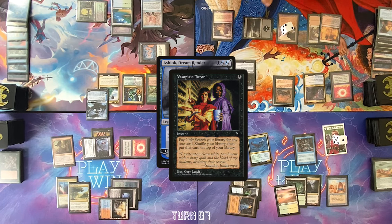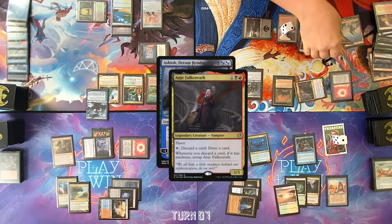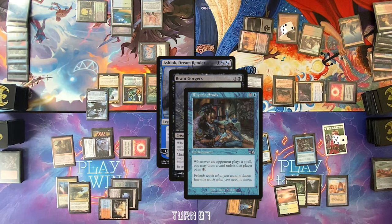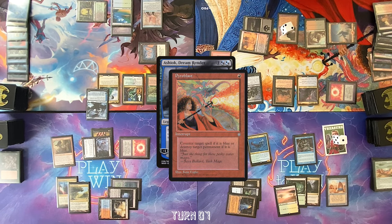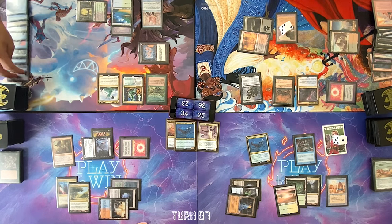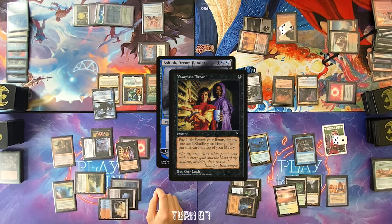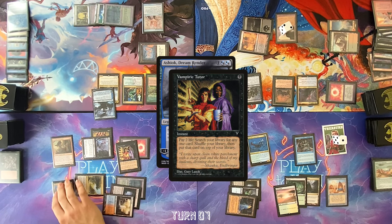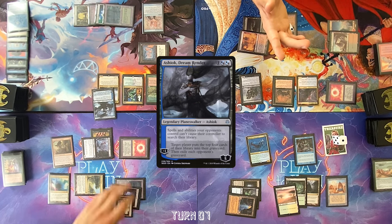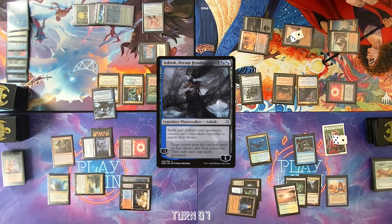Crack Arid Mesa — Vampiric Tutor. Card is on top of library. Activate Anya, discarding a Madness creature, casting it for Madness. Cast Pyroblast targeting Ashiok. I'm not responding. I'm going to play a land from graveyard. Cast Ashiok, Dream Render again. No response. Cast Vampiric Tutor. I want to try to find an answer for Ashiok — I can't win through that thing. Cameron has eight cards in hand. I don't think casting two more helps. I will walk to the graveyard and shuffle everything back into my deck. I pass priority.